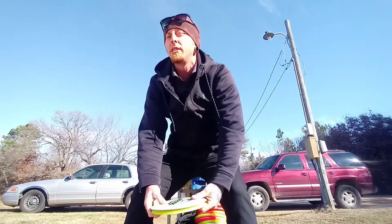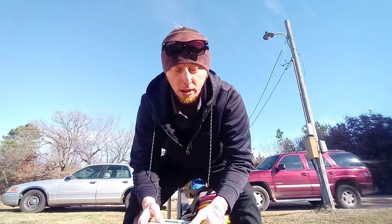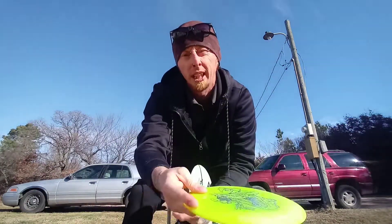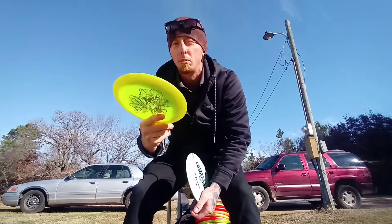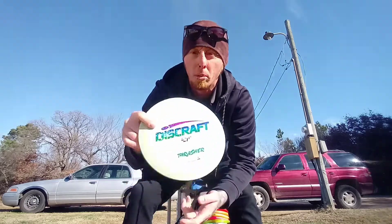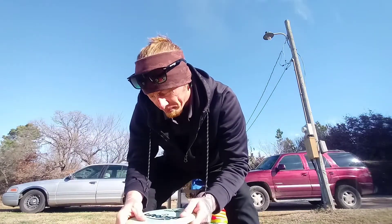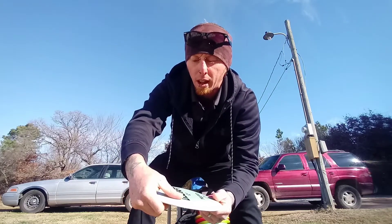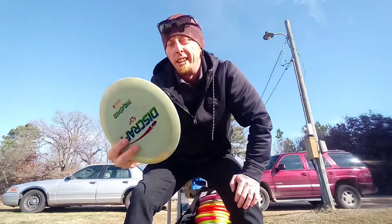These are utility discs for me. If I want to lay down a nice roller that'll hold straight in a tailwind, I'll reach for a Big Z Thrasher — just lay over on it, trust it on a 45, and it'll stand up and ride straight for about 500 feet. I also carry an ESP Thrasher I've been working with — love the stamp on that one. It's a little more stable than the Big Z yellow one, so if I want a tailwind rip shot on a hyzer, just pop up flat and ride to the right, that's the disc I'm reaching for.